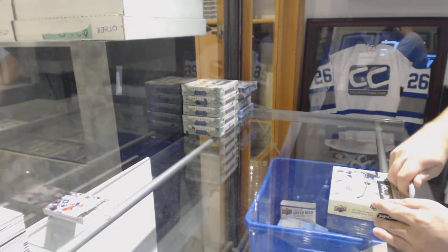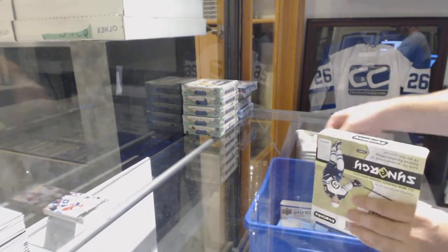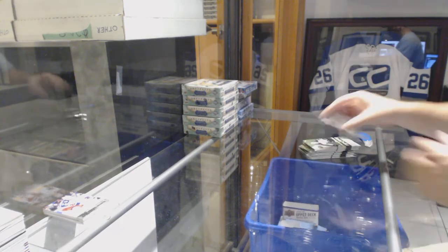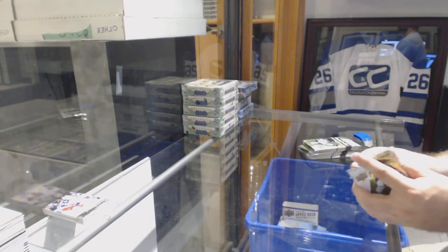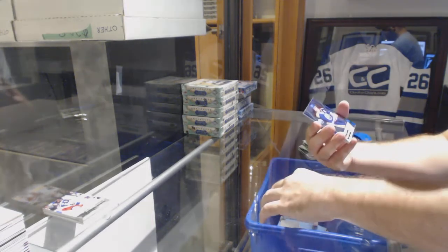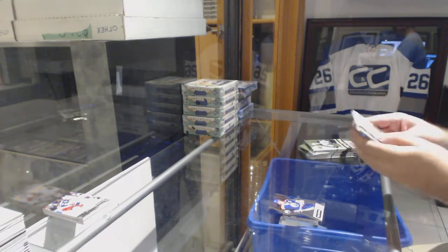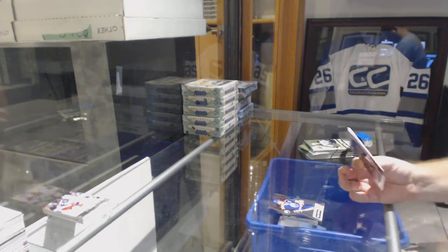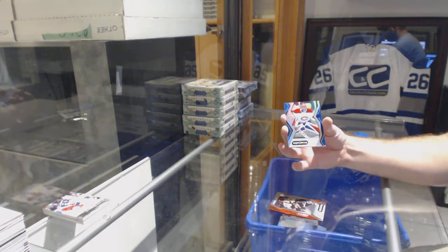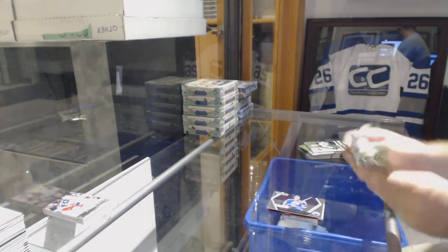Synergy! We've got a red rookie for the Sharks of Tim Heed, blue for the Oilers of Gretzky, and another career spanning of Lanny McDonald — two boxes, two career standings. Anders Bjork red rookie for the Boston Bruins, blue for the Montreal Canadiens. Carey Price impact players of Gretzky for the Oilers — you've got three already, folks.